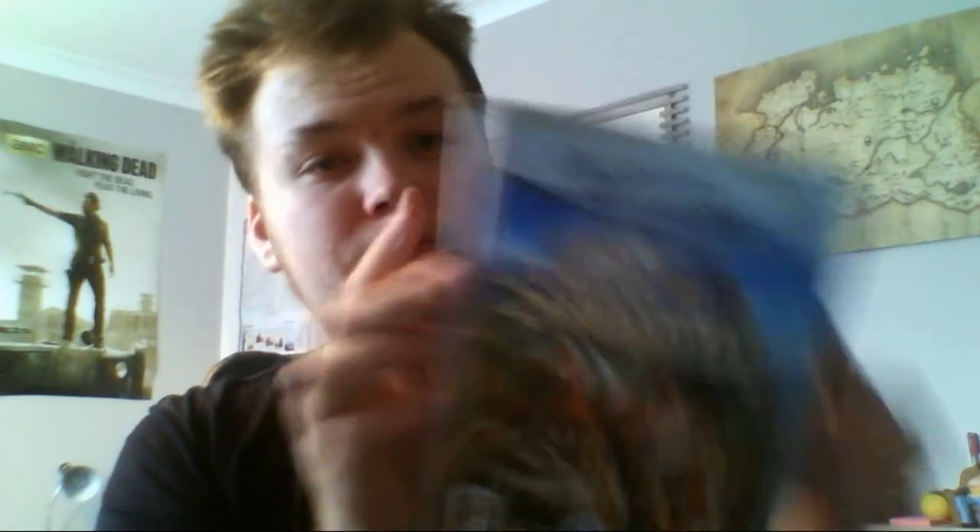Now this is the only Player's Choice GameCube game I have - Harry Potter and the Quidditch World Cup. The Nintendo ones are called Player's Choice. As you can see there's a silver grey border around it. When you open it up, the manual is perfectly fine - no mention of Player's Choice on it whatsoever. The disc is very small and also has no mention of Player's Choice. So it's just the inlay again. Literally if you got a black case and an original inlay, you'd be okay.